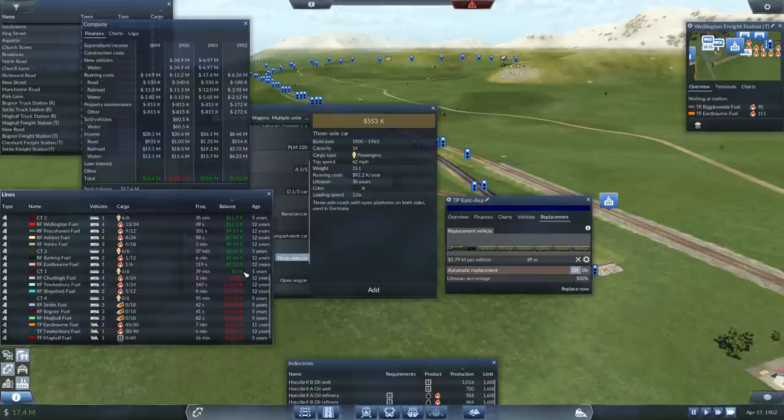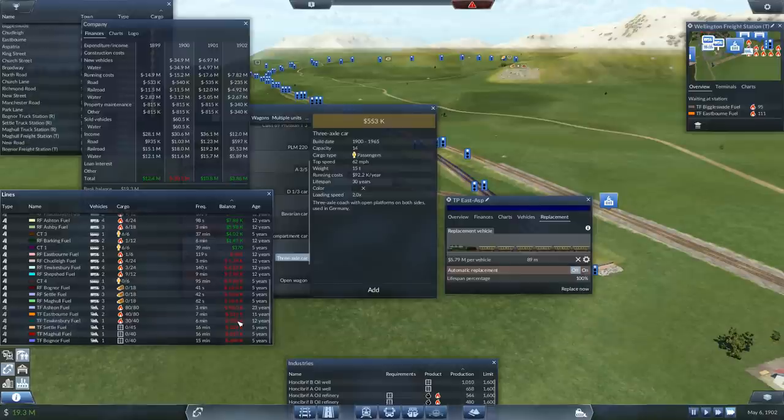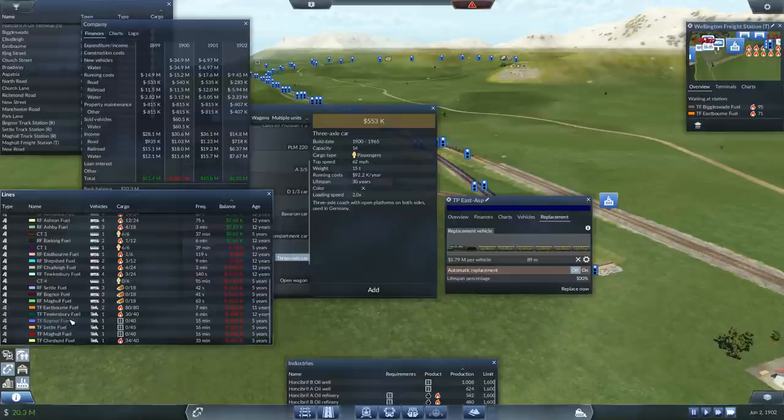How are we doing with these lines? All of these new lines - Settle, Bognor, Magal. No, those are the RFs, we want the TFs. They must have delivered - yeah they've got fuel. No, they haven't - none. We're still losing like a couple of hundred thousand. One of them has though - Bognor, Settle, Magal, Cheshunt - those are the four new ones. Oh, Cheshunt has got some fuel.